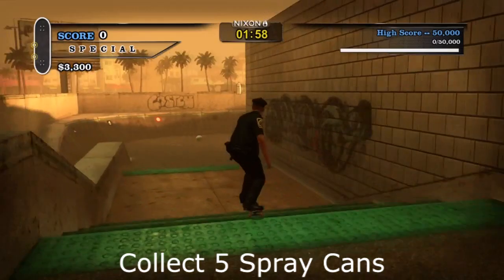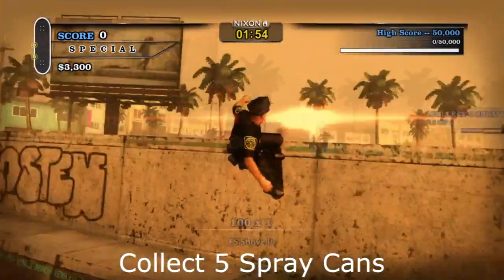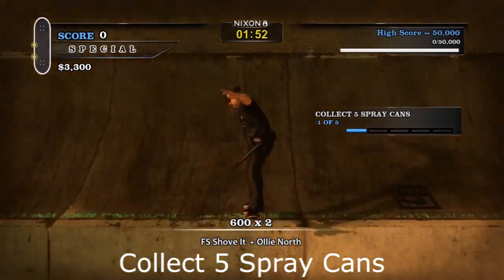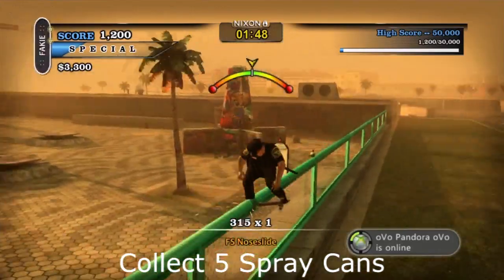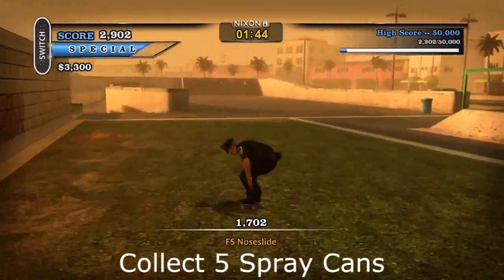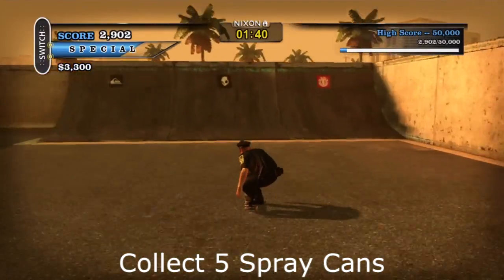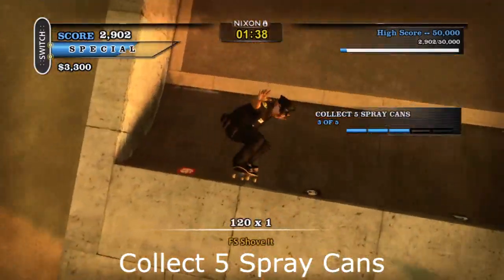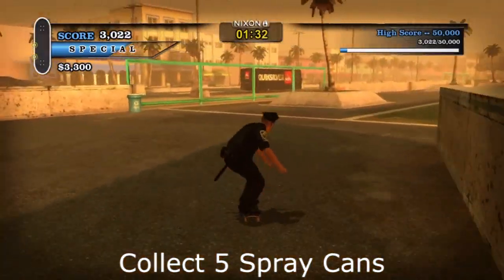Next we're going for all five spray cans. This is a random order — you can do it in any order. I go for this one first; it's to the left of where you first start your run. Then you're going to go all the way to this green rail, and grinding on it will get you that second spray can. The third spray can is right here on the quarter pipe — just get a little bit of air and it's yours.